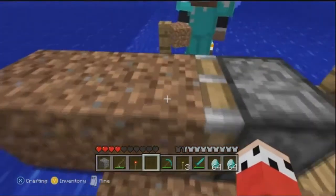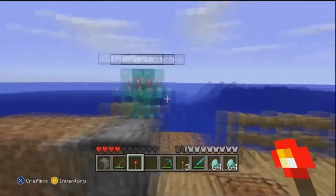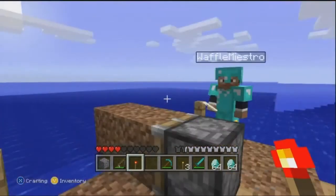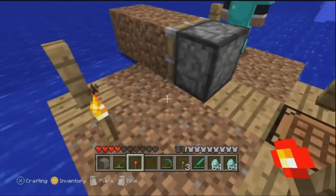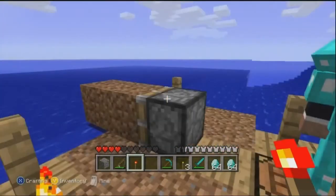All you want to do is build out until you can't build out any further, and then place a piston where I do here, and place a dirt, sand, cobblestone, or whatever in front of the piston, then place a redstone torch beside the piston so it pushes the piston.